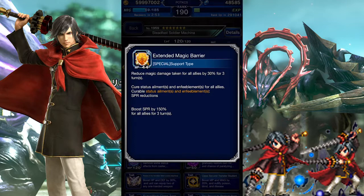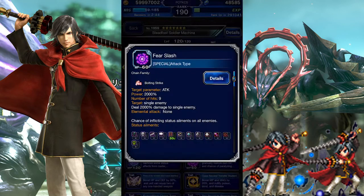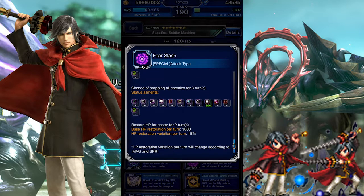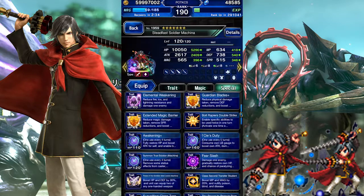He has a Magic Mitigation version from Extended Magic Barrier, which is the Spirit counterpart of Guardian Blades Plus, though it doesn't have a counter effect tacked onto it. Finally, Fearslash is his strongest active ability, excluding other modifiers. It has a small chance to inflict Paralysis and Stop, and will recover some of Machina's HP.